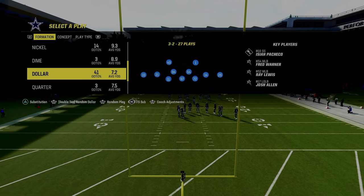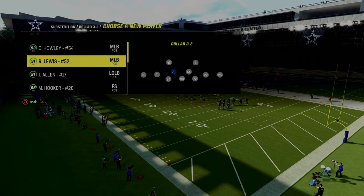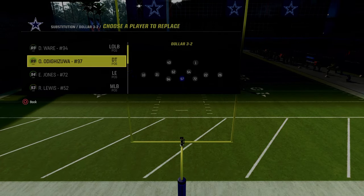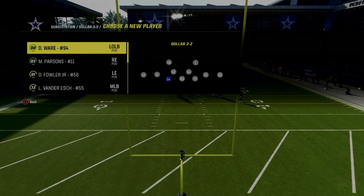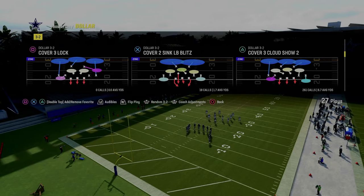The last thing you need to do is in your packages on your screen, go ahead and flick the right joystick to the left or to the right one time for the free safety sub package. Now, as you saw right there, it actually changes players on the screen. So if you want to prevent that, just sub all your players out and sub them back in wherever you want them to be. Now we have everybody set in the free safety sub package.